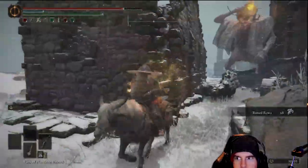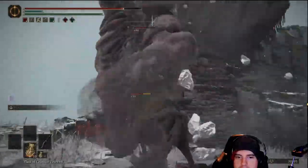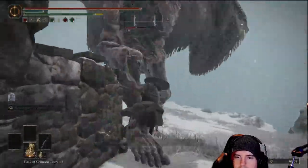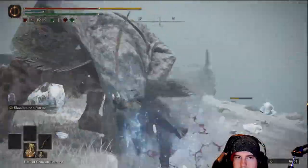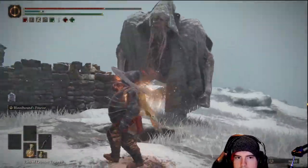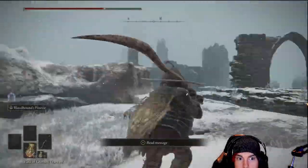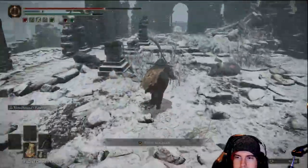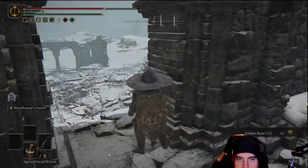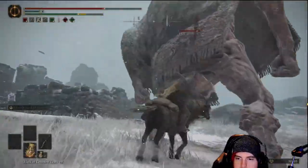We'll grab another item right there. This destruction is something I kept laughing about in this game — it has more destruction than I've seen in Battlefield 2042. That thing just starts spitting things out, and walls come crashing down from the ruins around us. After taking him out, we'll double back inside and there's going to be one more item: a golden rune inside those ruins.